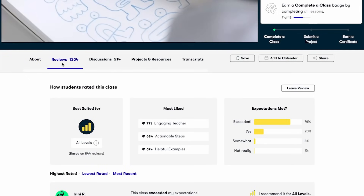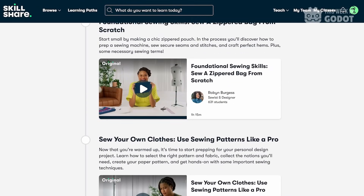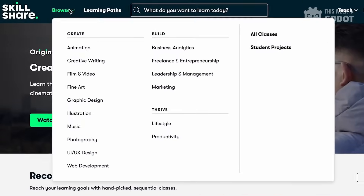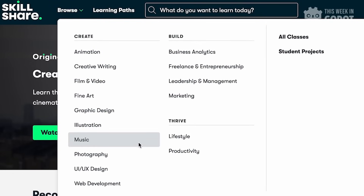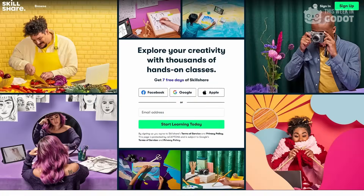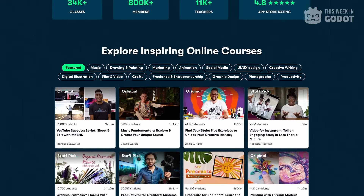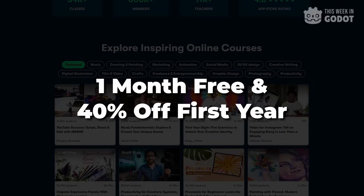Or if you're the more teaching type, create your own class and earn money whenever someone joins and becomes your student. Skillshare features tons of classes in almost every creative skill you can think of, including marketing, filmmaking, or photography. The first 500 people to use my link will get access to one of Skillshare's best offers: 30 days free and 40% off your first year of Skillshare membership.